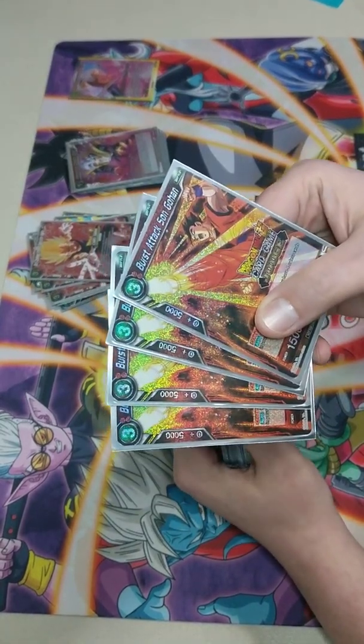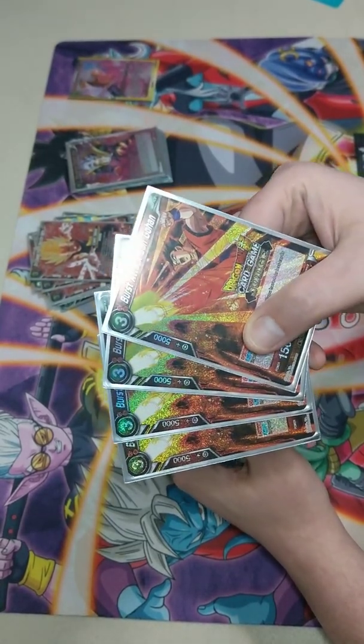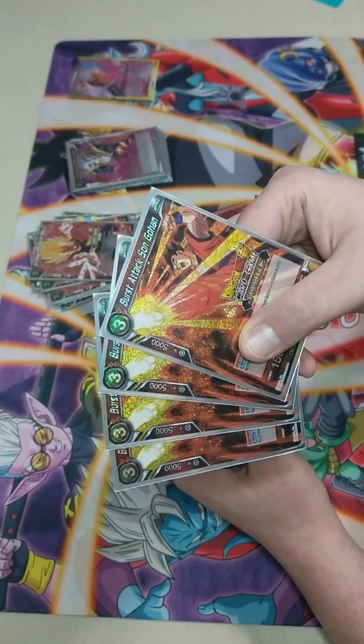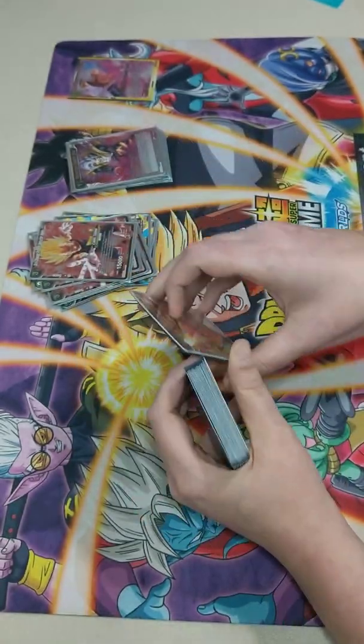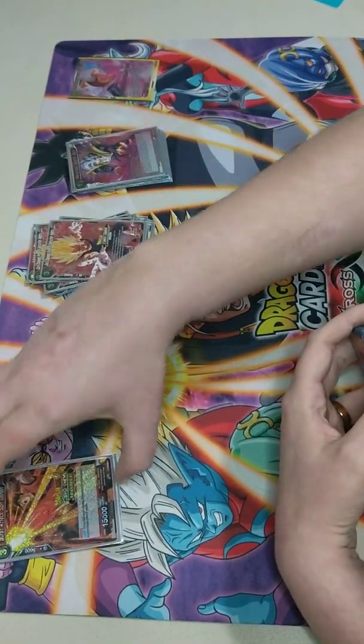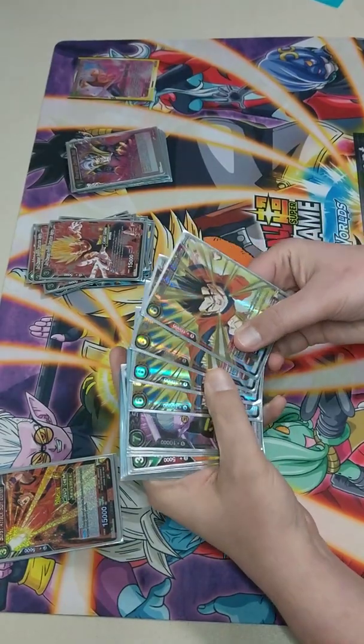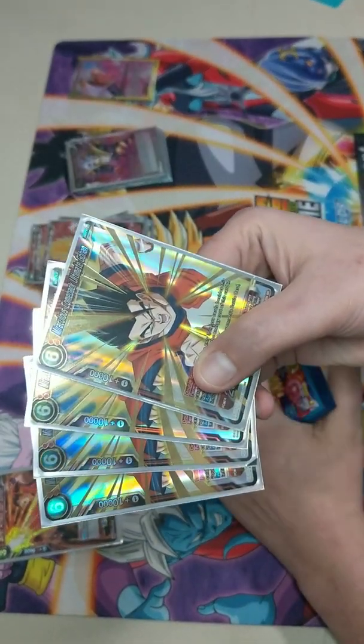This is Burst Attack Gohan - he does critical and draws extra cards because your hand's gonna get kind of low. We're gonna set him to the side. Here's Miraculous Revival Gohan - another card we'll go over in a second.